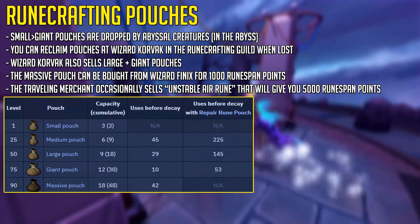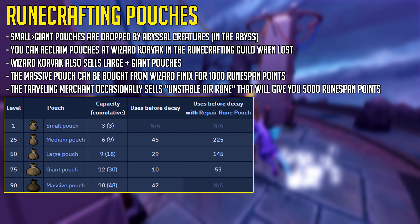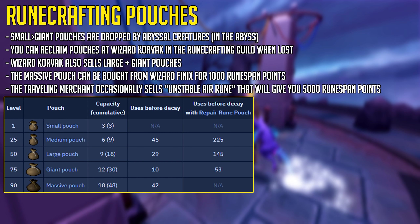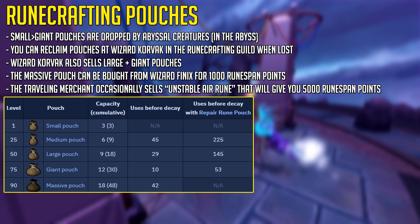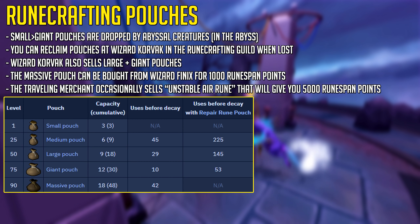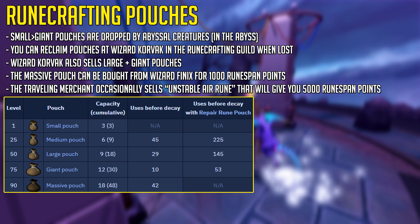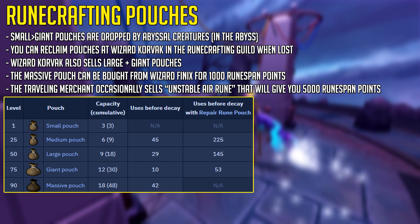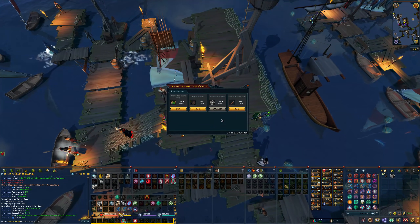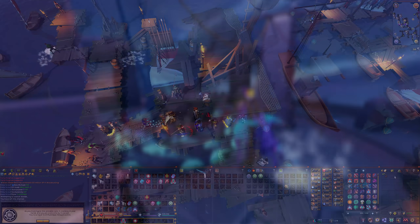There are five different runecrafting pouches. These can be obtained from Abyssal Creatures in the Abyss, except for the massive one, which must be bought from Wizard Phoenix for 1,000 runespan points. Wizard Korvak can return your lost pouches in the runecrafting guild and also sells the large and giant pouches, so you don't need to grind Abyssal Creatures for those. The Traveling Merchant occasionally sells the Unstable Air Rune for 250k, giving you 5,000 runespan points — I recommend joining the Whirlpool D&D Discord, linked in the description.